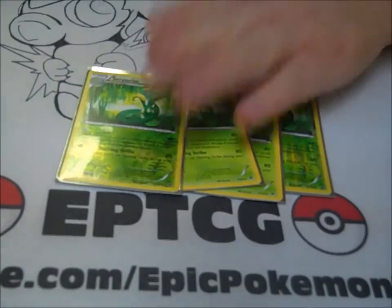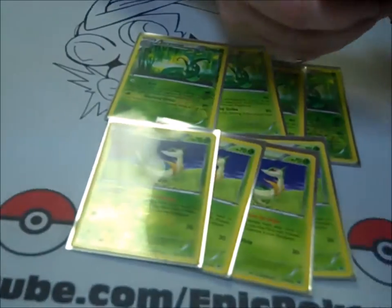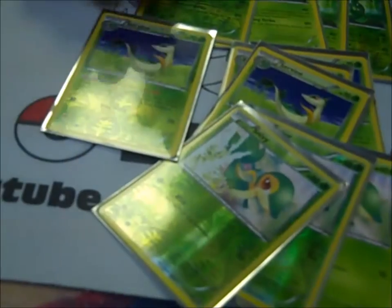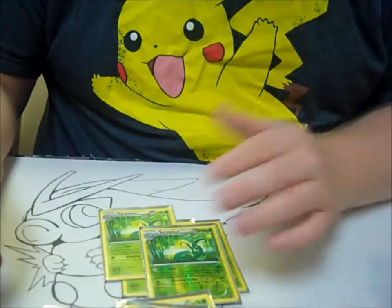So starting off with this, we have Serperior. I'm going to be playing a 4-4-4 line. Serperior has two attacks, and both of them take one energy. Coil does 40 damage, and then during your next turn, any attacks that Serperior does do 60 more damage. And then it has Slashing Strike for 80, and then you can't use Slashing Strike during your next turn. So pretty much the idea is to do Coil, and then that'll make Slashing Strike hit for a lot of damage.